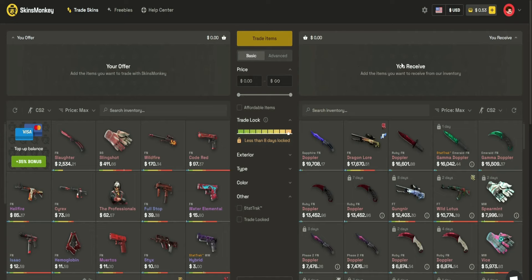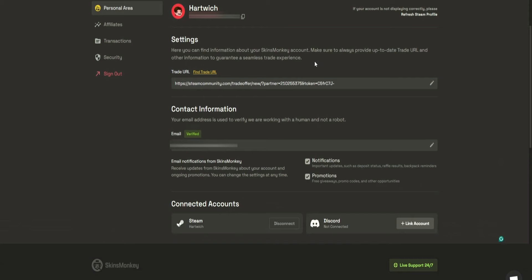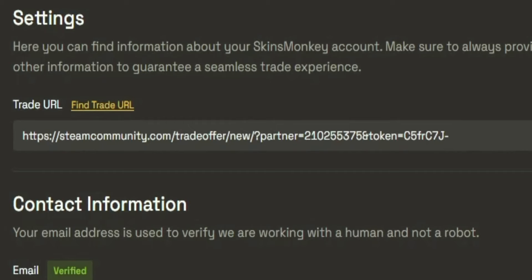One of the first things you should do on Skins Monkey is tap your profile picture in the top right corner and go to 'Personal Area.' Here you'll be able to put in your trade URL and your email. You at least have to put in your trade URL to be able to trade with the bots on the site. If you don't know where to find it, you can press the link and it will take you directly to a Steam page with your trade URL to copy and paste.